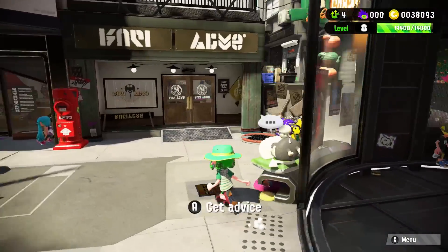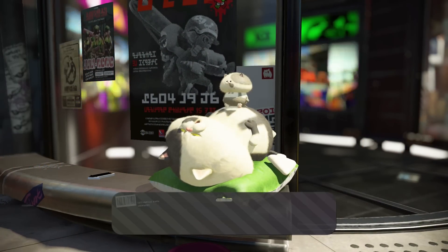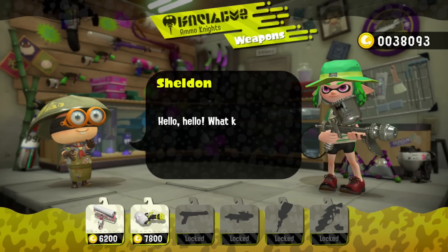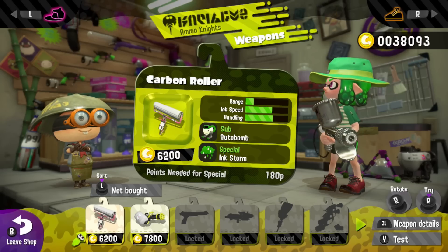Alright, let's go see Sheldon. You have any advice for me? No, that's okay, I didn't need any advice. Let's go over here and see what Sheldon has today. I think I have enough cash for it — yes I do. Alright, so the carbon roller and the heavy splatling are here.